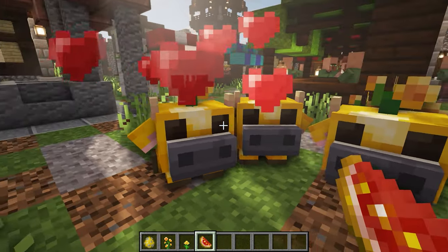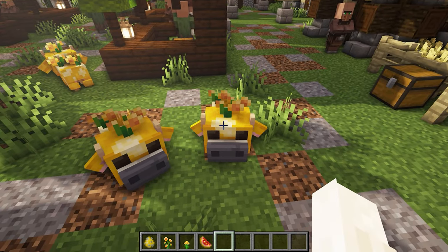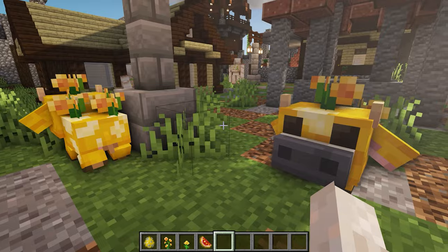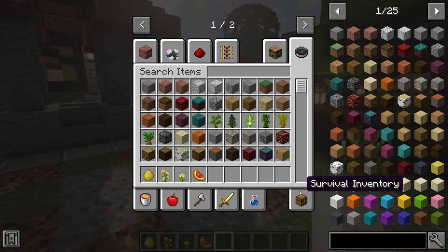Up next we have Mini Bloom. This adds this little creature to the game — you can give it a glycerin melon and it will love you and sit. When they walk they can produce a little flower which will give you a regeneration effect. They are so cute and adorable and you definitely need this mod.